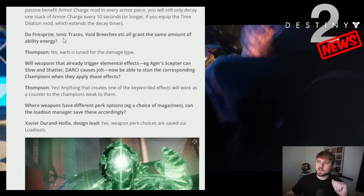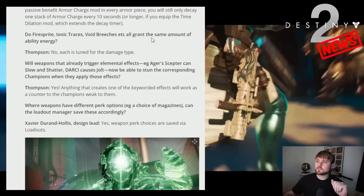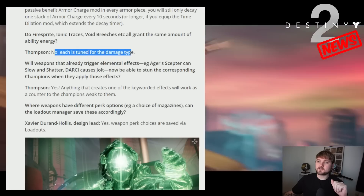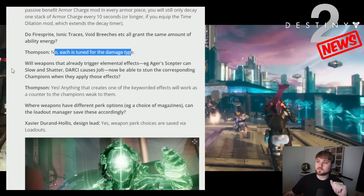Do fire sprites, ionic traces, void breaches, etc. all grant the same amount of ability energy? No — each is tuned for the damage type. That's very interesting; I'll have to test out which one offers the most ability energy when it goes live.